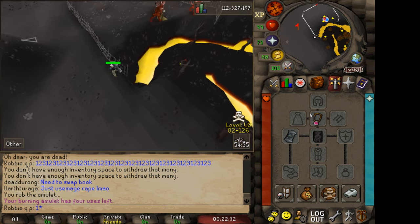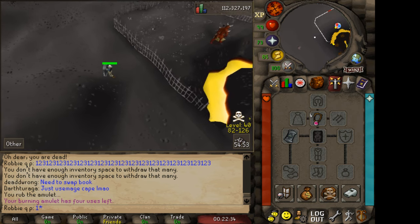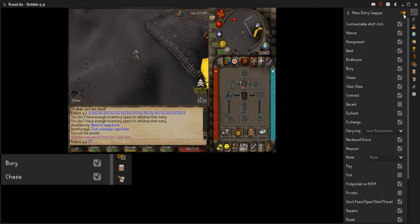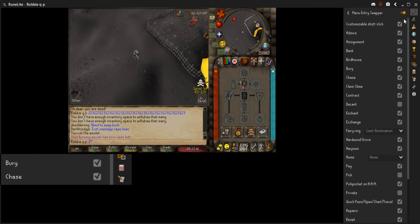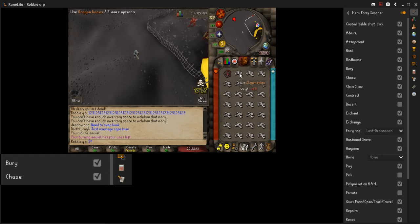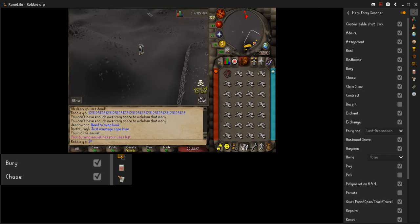With RuneLite, definitely use RuneLite. You want to go to your settings, go to the Menu Entry Swapper, and then make Tick Berry, and then you'll have Use rather than Berry as your first option — you just don't have to right click.